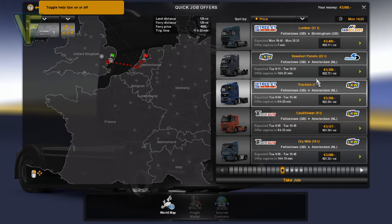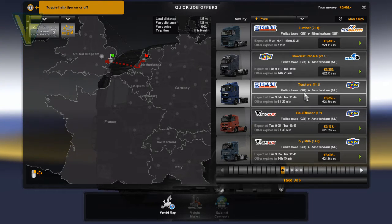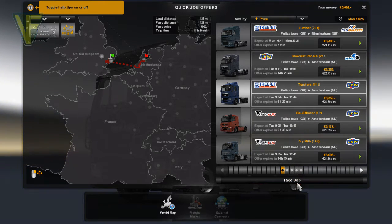We're going to start with a little bit of a tractor theme in that. We're going to transport some tractors from Phoenix Dove to Amsterdam. So without further ado, I'm going to get into it and take the job.